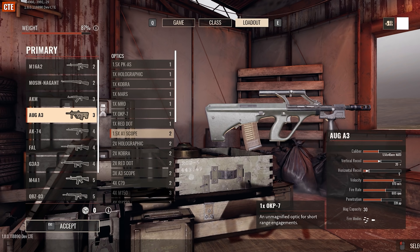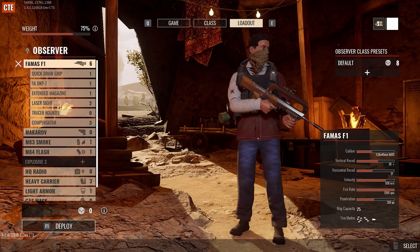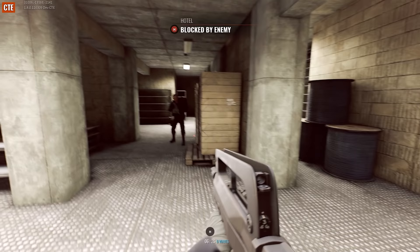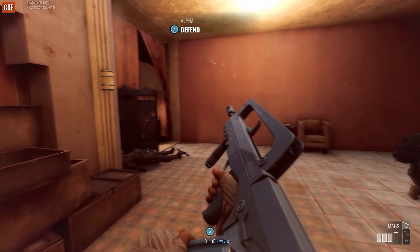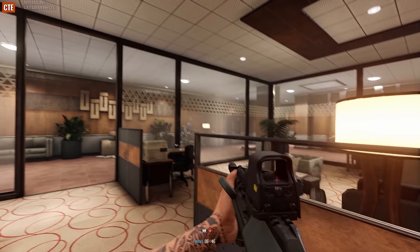We've also got two new weapons: the Allgate 3 for security, and the FAMAS F1 for insurgents. Both are available for riflemen, demolitions, commander, and observer classes. The FAMAS F1 sports a high rate of fire and smaller magazine, while the Allgate 3 features controllable recoil with a slower firing rate.